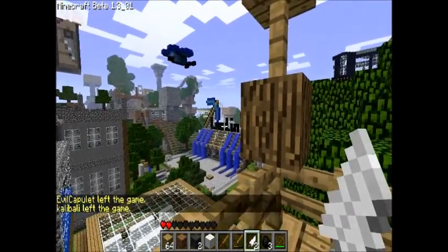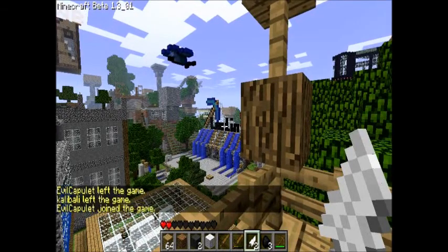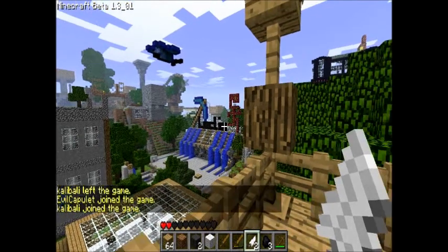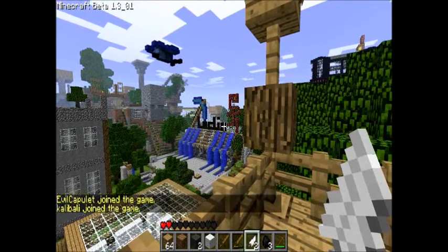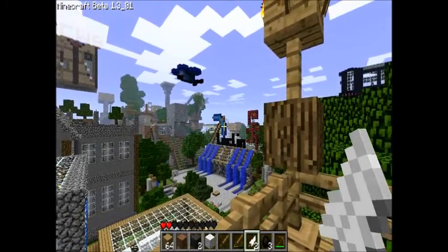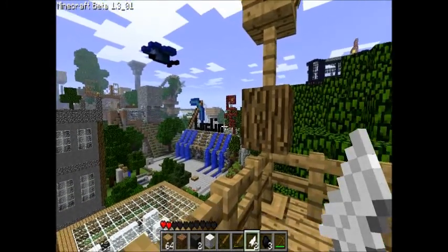There we have a blue pickaxe with Loughlin. I'm guessing that's Loughlin's place, and it's mighty nice. Isn't that beautiful? Running water. Nice pickaxe. Loughlin wrote clearly in black.